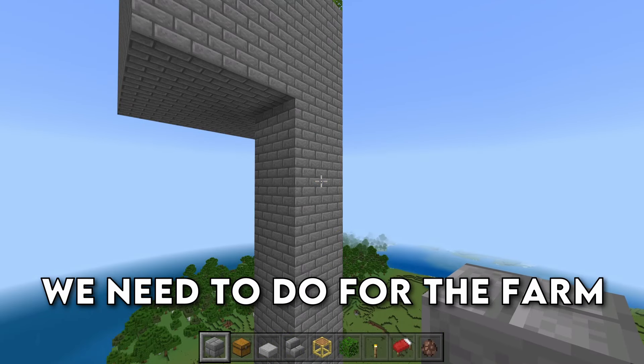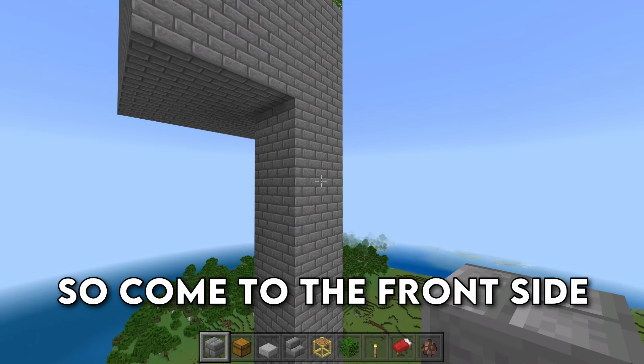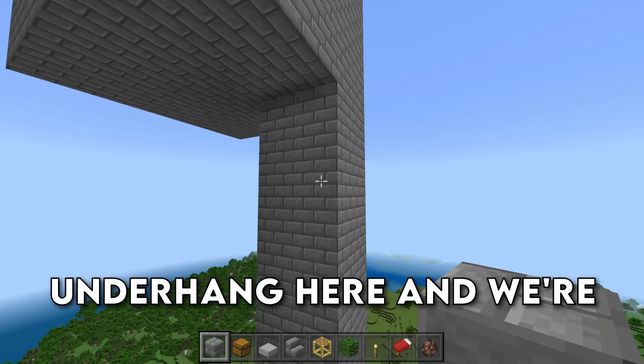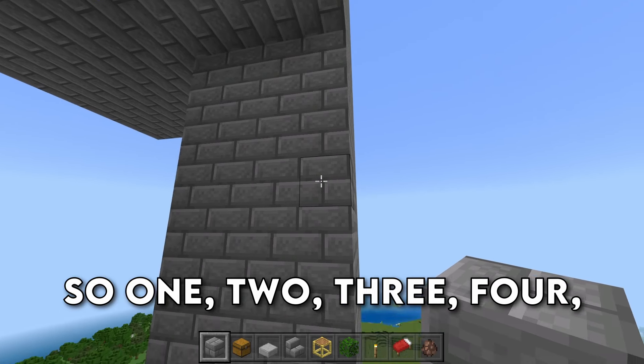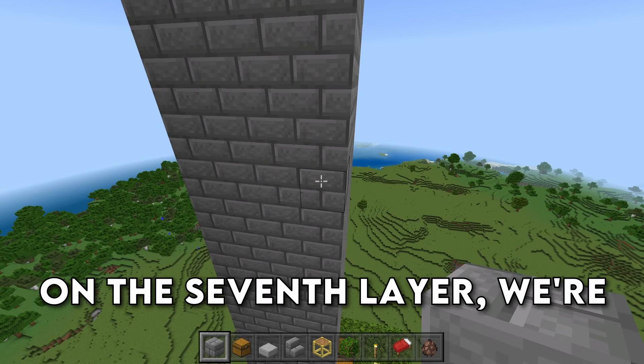The last thing we need to do for the farm is get a villager in here. Come to the front side of the farm under the overhang here, and we're going to count down by 7. On the 7th layer, we're going to place down 2 blocks like this.